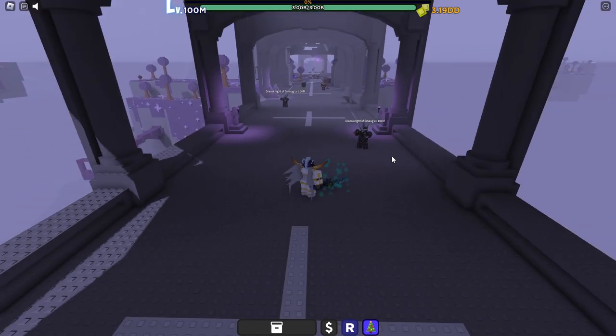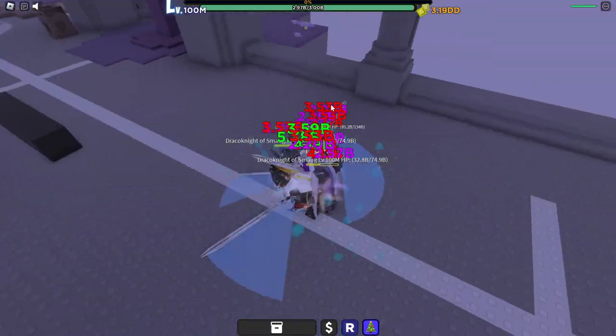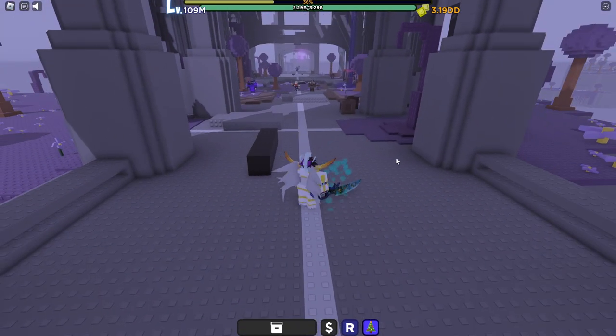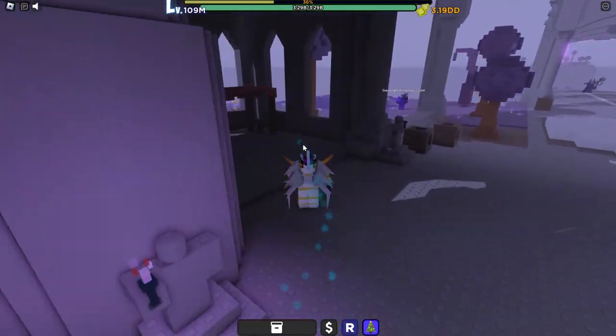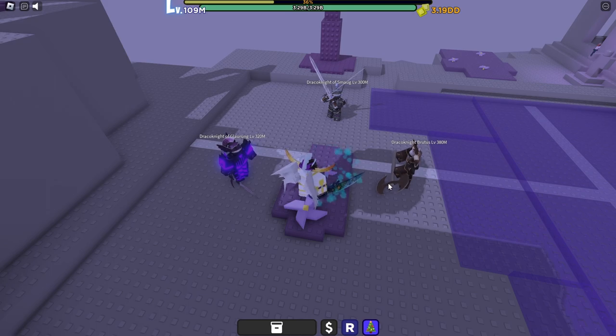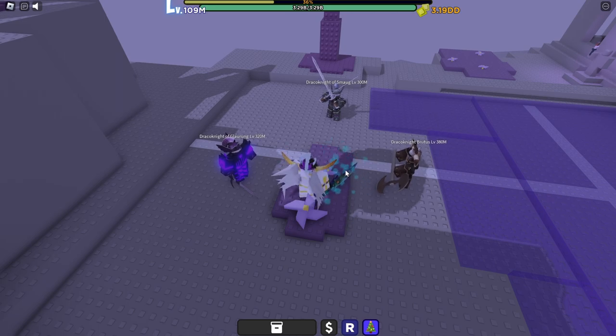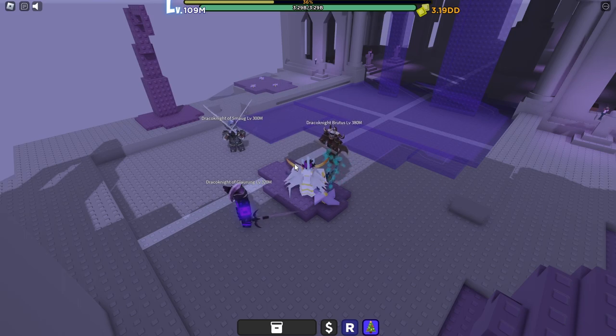Once you're inside the portal, group up the three NPCs and kill them until you're level 250 million. Then follow me to the next spot, where you'll group up another three NPCs and kill them until you're level 400 million. If you're struggling with the next NPCs, stay here until you're level 500 million — either 400 to 500 million works. Then follow me.